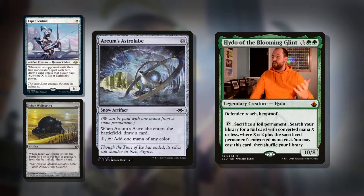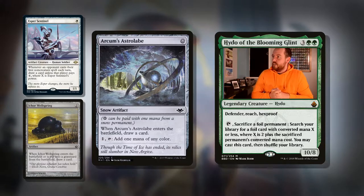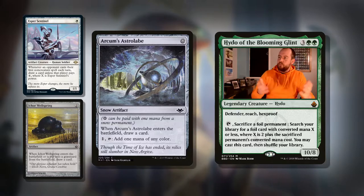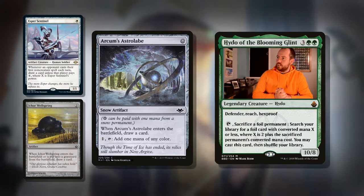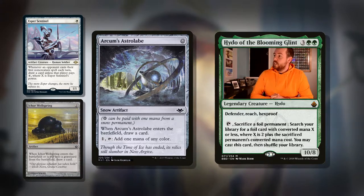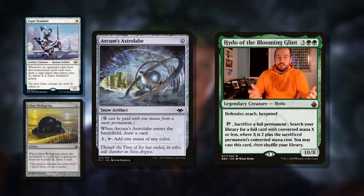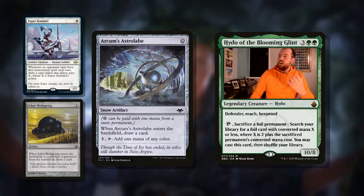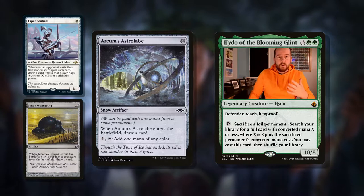What are a couple of one-drops we can get? Arcum's Astrolabe is a classic artifact. For a snow mana, you get a snow artifact. Snow can be paid with snow mana, so if you've got snow lands you can play this. When it enters the battlefield, draw a card, and you can pay one to tap it to add one mana of any color. So it's not ramp, but it is nice for filtering. And the fact that when it comes in it draws you a card for sacrificing a land — that's pretty goddamn nice. This is a cool card to have in the deck because it can start the chain off at one, so it can be sacrificed for a two-drop.